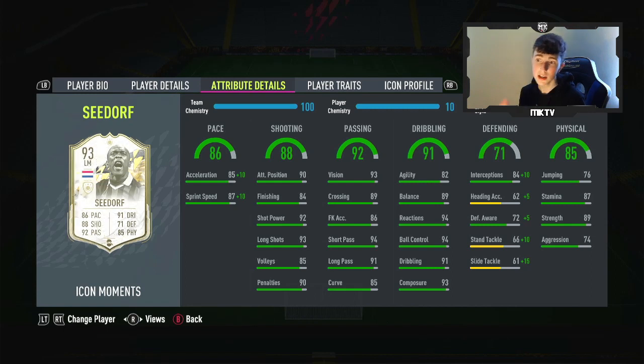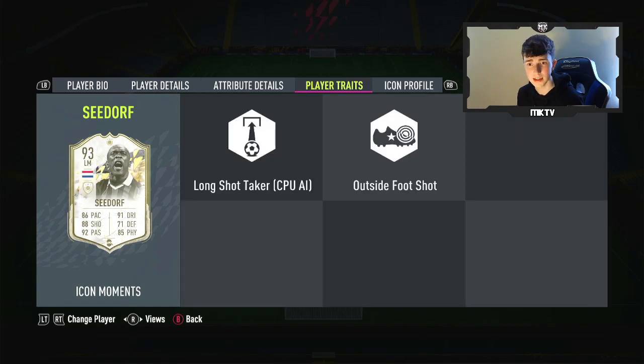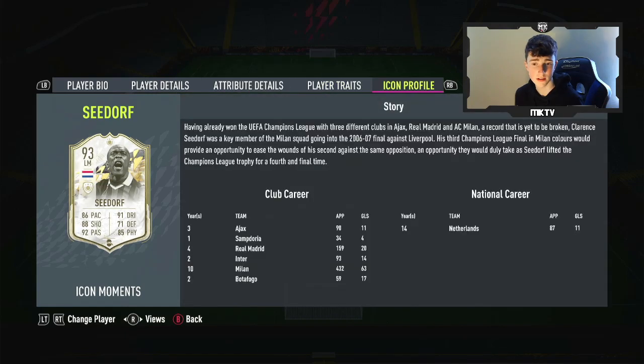The defending and stuff is there — interceptions and stuff are already there, so you just put a shadow onto it, he should be very, very decent. Physical stats as well, very, very decent to say the least. Outside the foot shot trait, which is also decent.